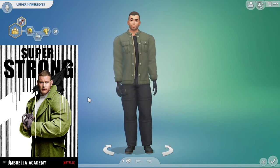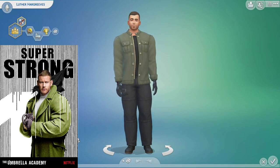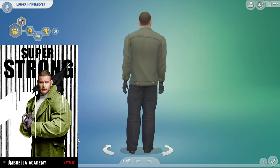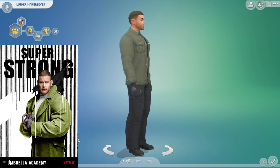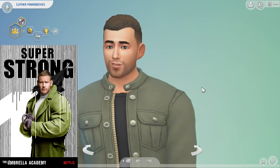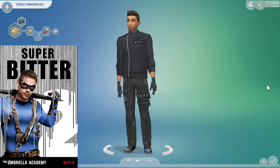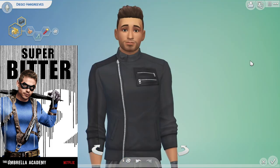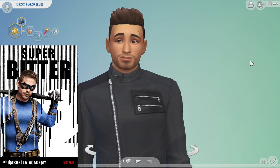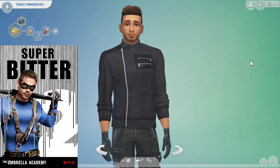And then just a final look - a slower, less crazy, less frantic look at my Hargreaves family that I've created. Luther is a very big and bulky guy. I tried to bring that across, but it's as close to what is represented in the series as I could get for now. We move over to Diego. I had to make him mischievous - I couldn't exactly make him having dropped out of the police academy and all of that. There's no trait for that, but I try to get it as close to it as possible.